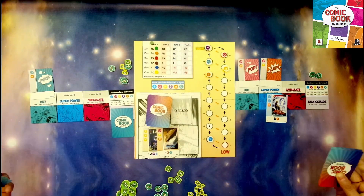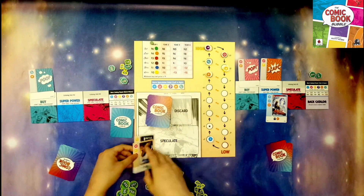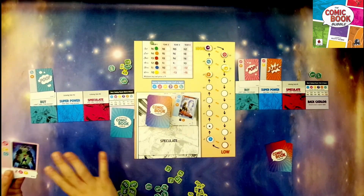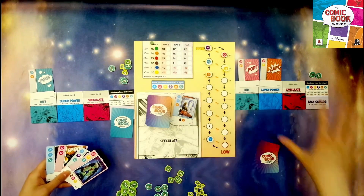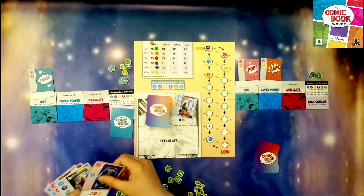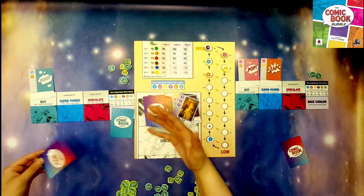Once everyone's done, the cards will swap, these will get discarded, and you will look at your new cards. If you're playing with more than two players, you'd be drafting these cards going around in a circle. You would choose a new card and go ahead and play. Once you reach the point where only one card remains, the end of the round will occur.